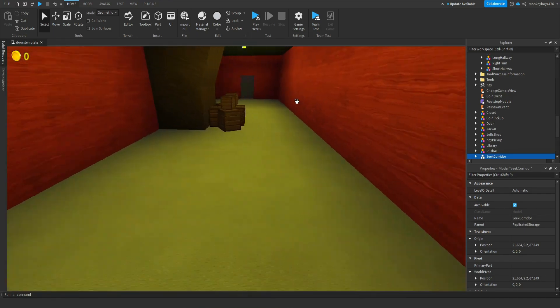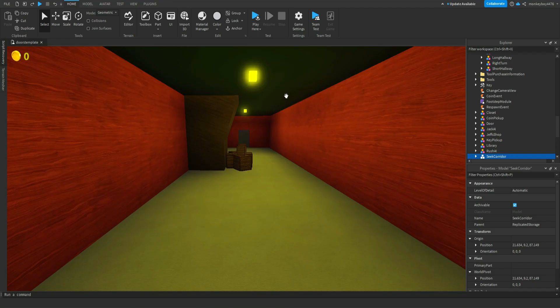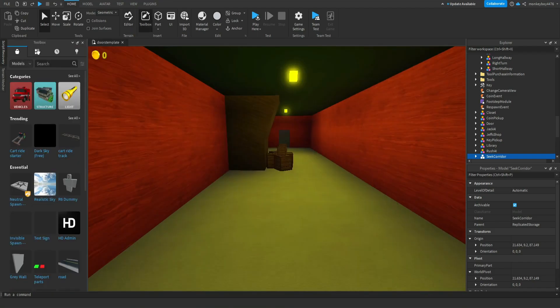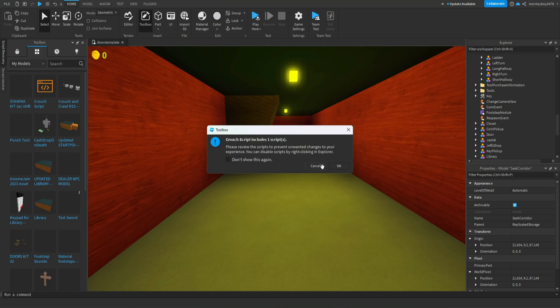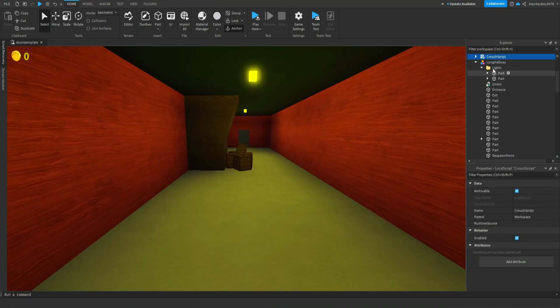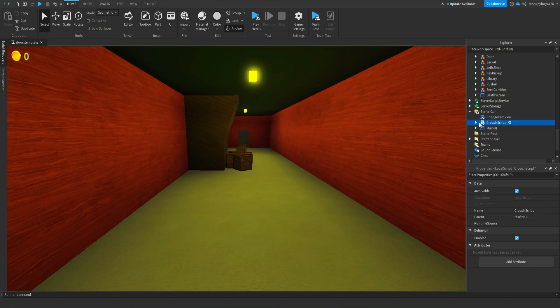The first thing we need to do is set up the crouch script. We're going to go to Toolbox, then My Models, and you'll see my crouch script. If you haven't downloaded it already, it's in the description, or you can check out the video that has more in-depth instructions on how to set it up and how it works. Anyway, we'll insert it.